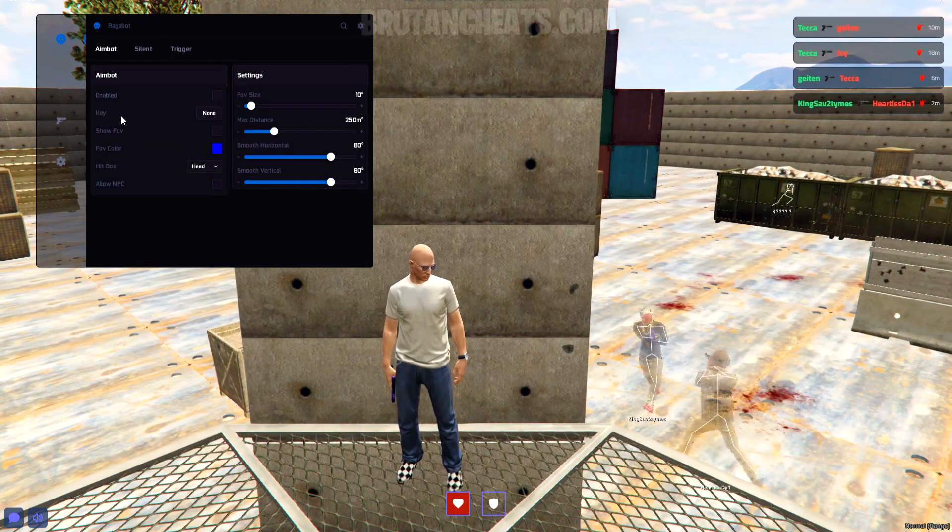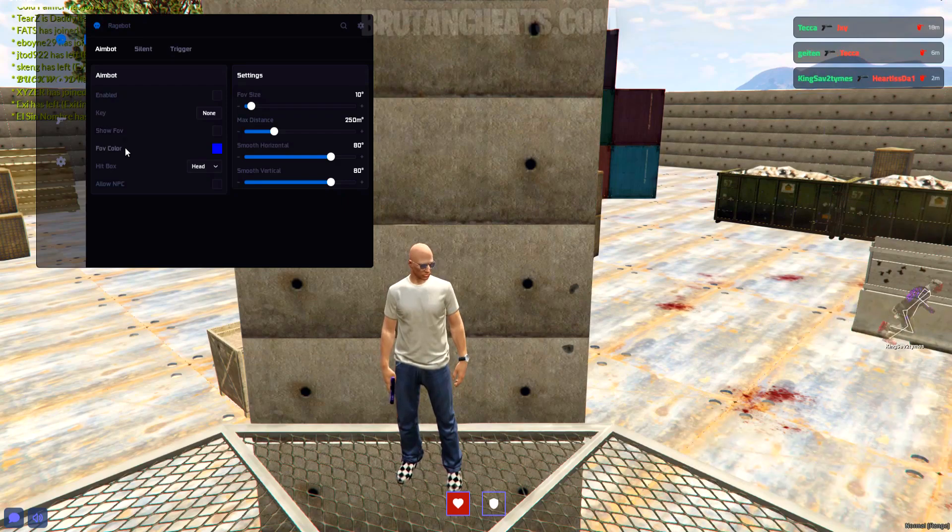Here's the aimbot. We got FOV, FOV color, hitbox — from here we can choose head, chest, or neck. We also got FOV size, distance, and smoothness.